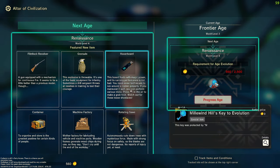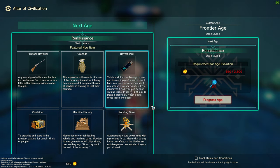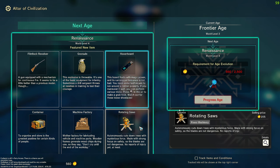Now in the Age of Evolution, I'm going to need the Mill Wind Hills key, and that's going to get us rotating saws.